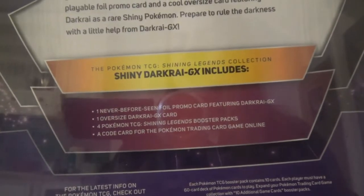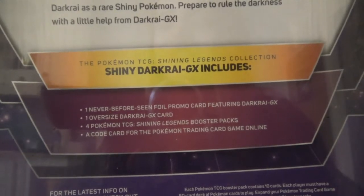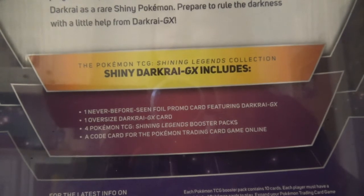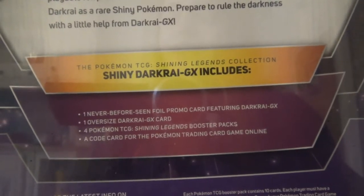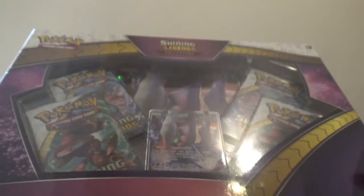So in this box you get one never-before-seen foil promo card featuring Darkrai GX, one oversized Darkrai GX card, and four Pokemon TCG Shining Legends booster packs plus a code card for the Pokemon trading card game online. But yeah, I want the figure, not the Jumbo card.